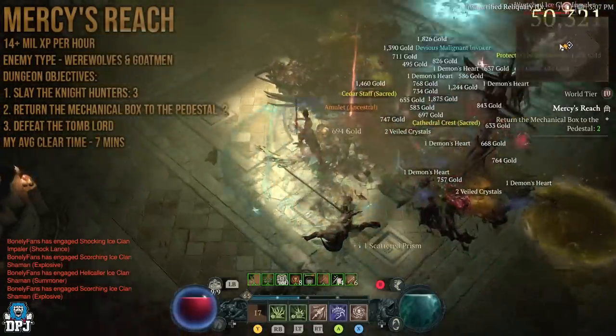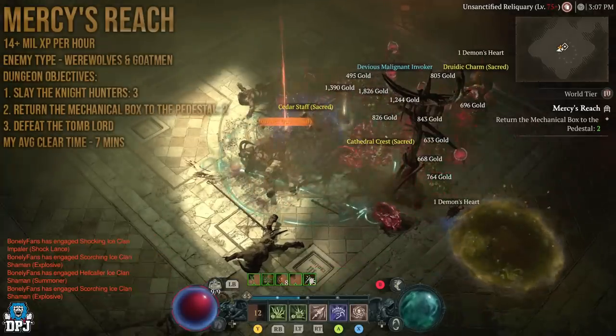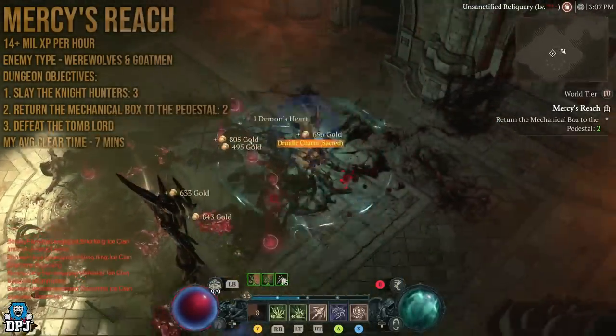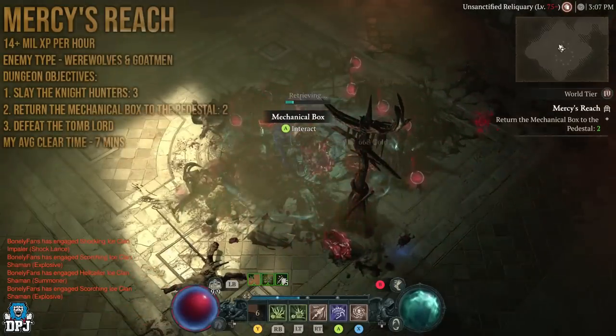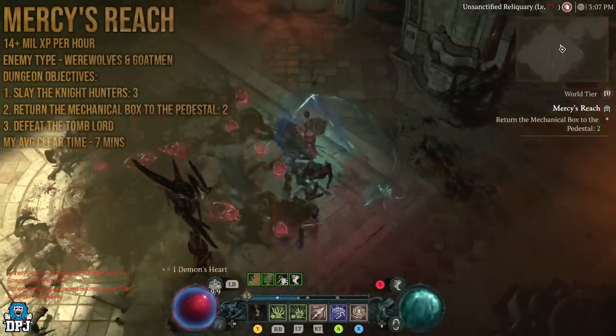They did announce within the 1.1.1 stream that they're going to further increase enemies within dungeons, so these places are only going to get even better. Mercy's Reach, Serrat's Lair, and Alder's Cave — what we've covered so far — will just get better.